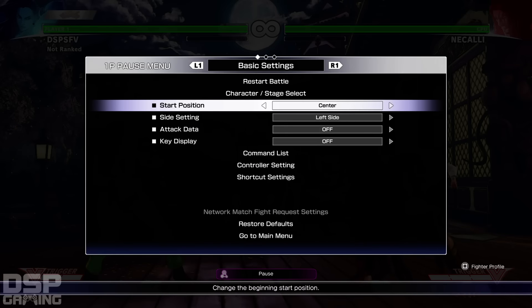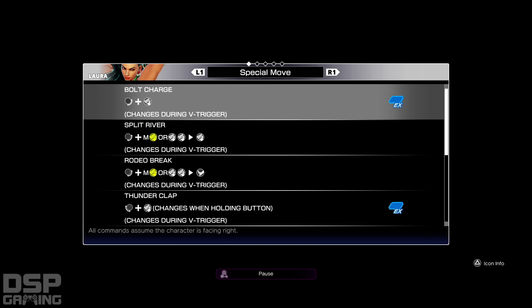Let's take a look at her moves list before we do anything. So we've got Bolt Charge — changes during her V-Trigger. Split Driver... what the fuck? I guess you just gotta press the button twice. If you press it twice, you could do Bolt Charge, but if you press the button twice with medium punch, it does a follow-up hit with punch or kick.